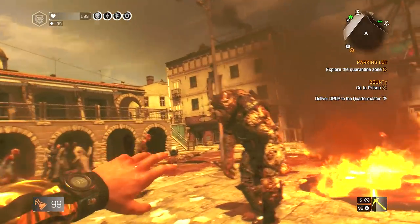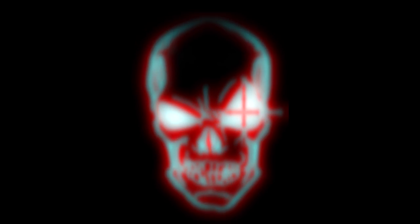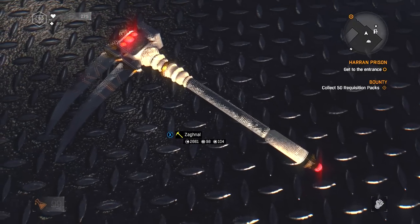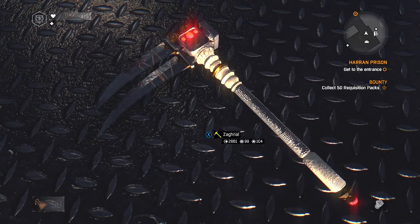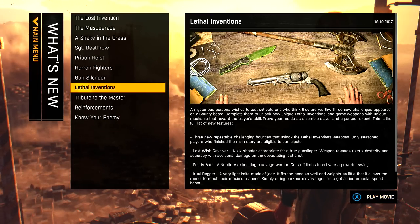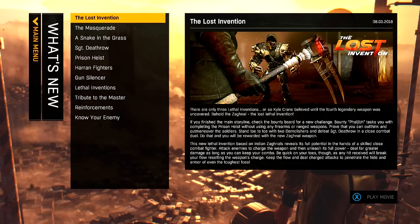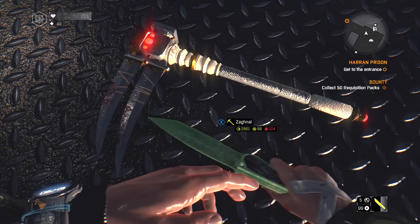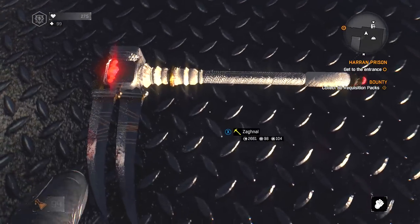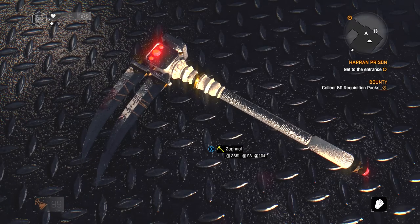All you gotta do is strike a couple zombies - bam, bam, bam, bam - it should be charged up, and BAM. So Drop 6 is out now and it is actually part of another drop. I think it was Drop Two where we got those three weapons including the Kawaii Dagger, that battle axe, and some other stuff. I only like the Kawaii Dagger. Now Drop Eight is called Lost Invention because this was actually the fourth weapon of those weapons.